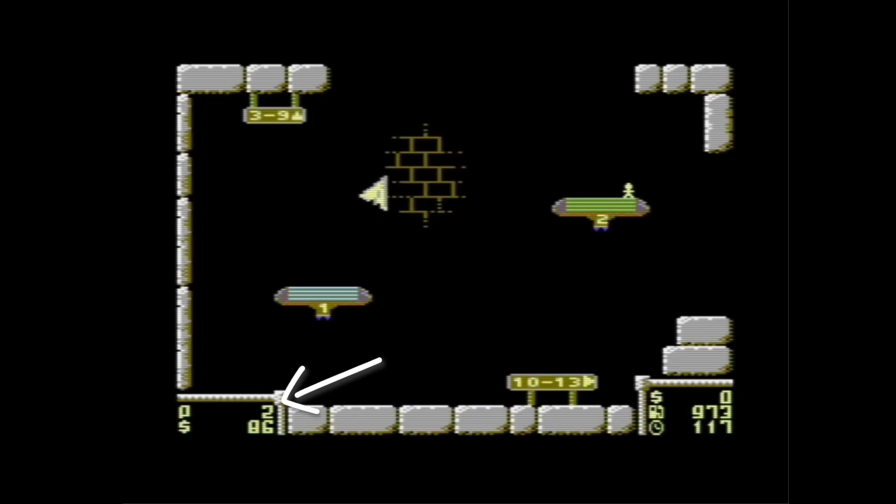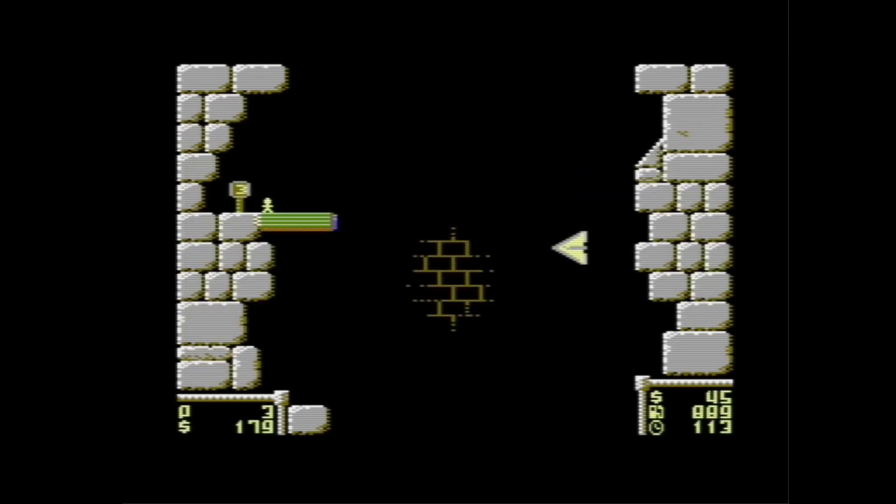This passenger goes to platform 2, as you can see in the bottom left. Need to land there now. Picking up the next passenger — this one goes to platform 3.